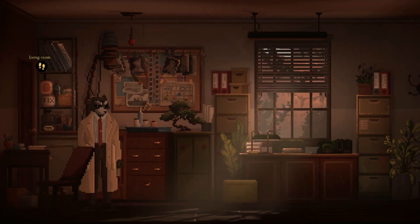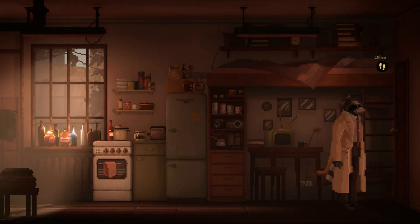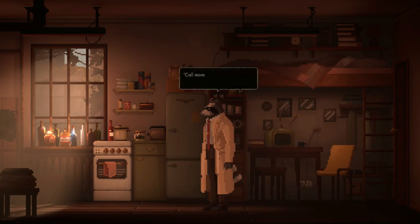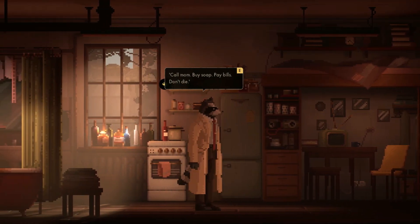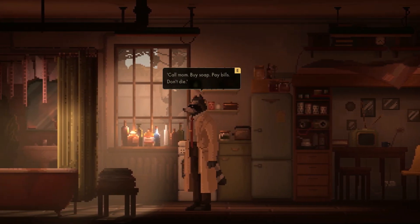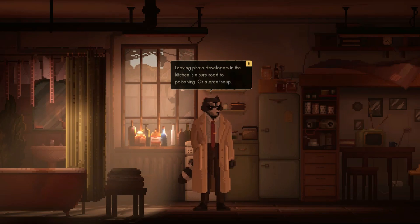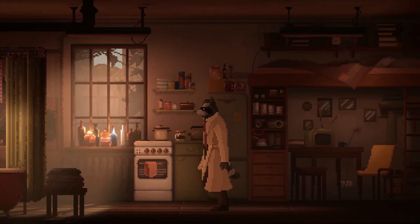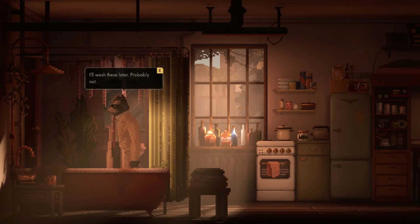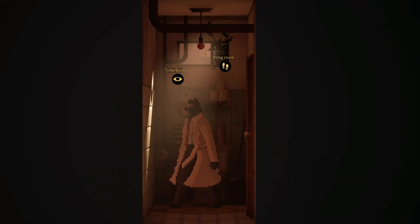In the apartment there's a note on the fridge: tidy up before the new client. There are dirty dishes to clean. A note on the wall reads: buy soap, pay bills, don't die. There are also photo chemicals left in the kitchen — probably a road to poisoning or a great soup. There's a bathtub right in the kitchen.